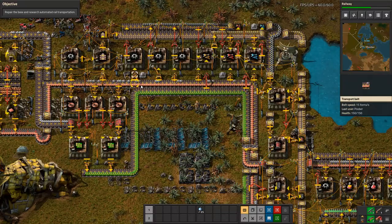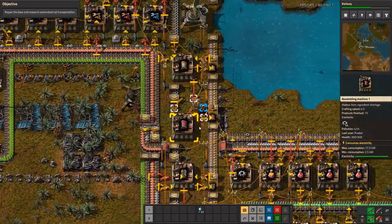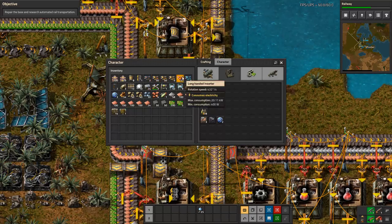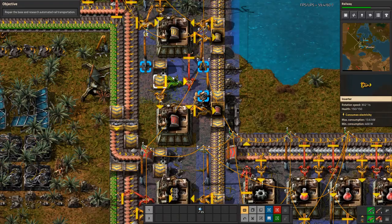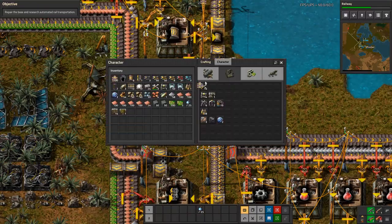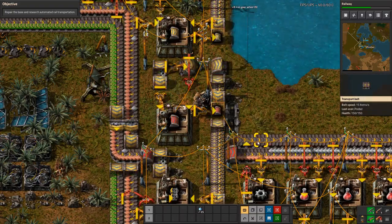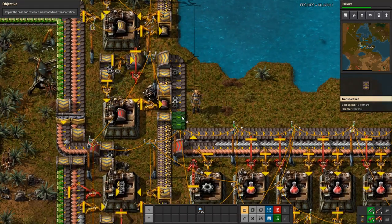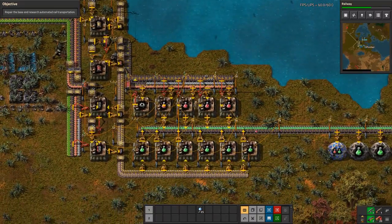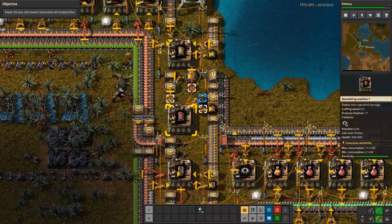They destroyed some of my rail. This is not looking good. I'm going to grab this laser turret that's doing nothing over here and move it over here where we've been getting attacked, so I at least have some defense besides my two firearm magazines. Part of my problem is the very limited iron plate I have is getting used up with iron gear wheels feeding into the resources for underground belts and splitters. So what I'm going to do is steal some of the iron gear wheel production from over here since we have plenty there but very little over here — I hate to do this but it's kind of necessary.